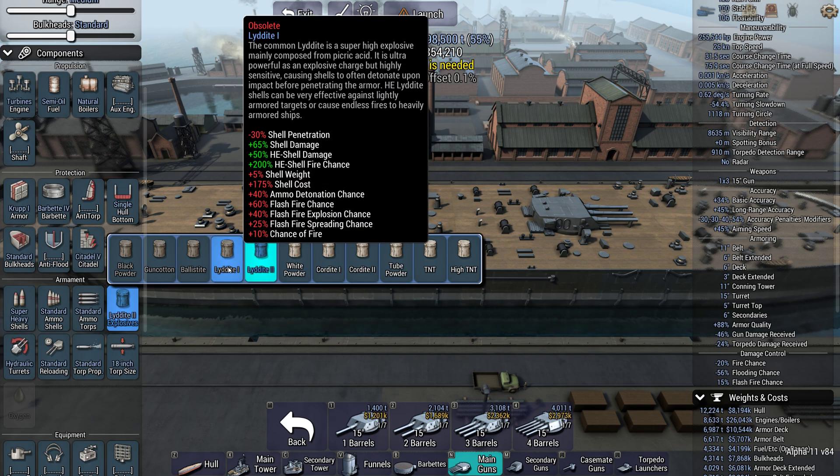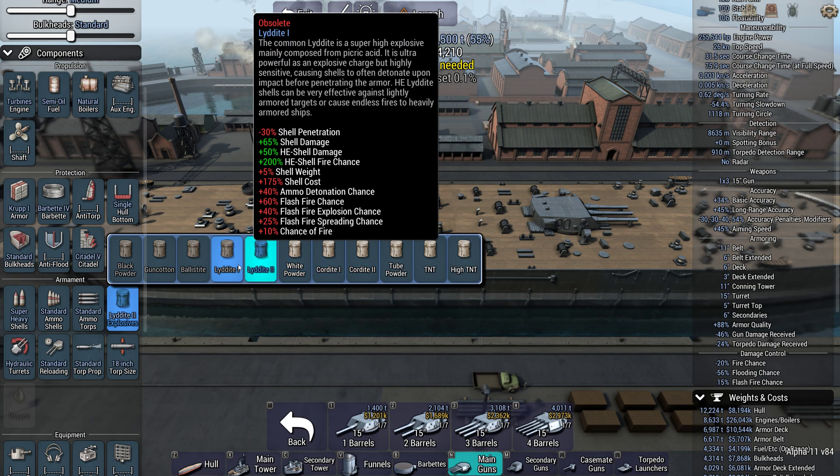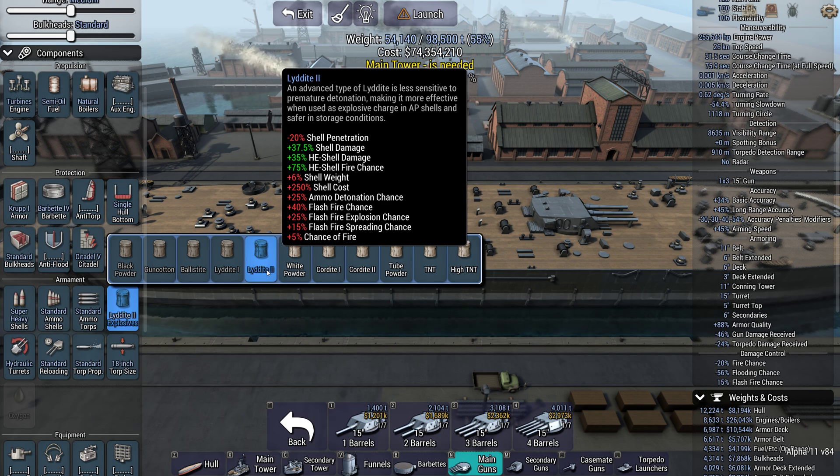Then we have liddite 1 and liddite 2, which give you big damage buffs at the cost of shell penetration and a high chance of your ship blowing up. Liddite 2 gives you roughly a 40% buff to damage — a flat 37.5% — including on AP shells, but those AP shells have 20% less penetration, so it's generally better for an HE-focused build. However, that plus 40% flash fire chance is pretty bad.